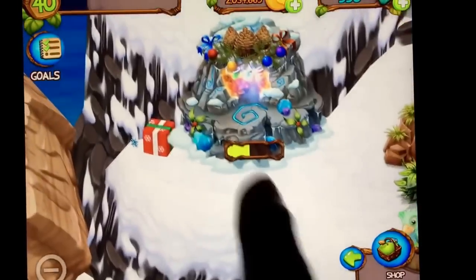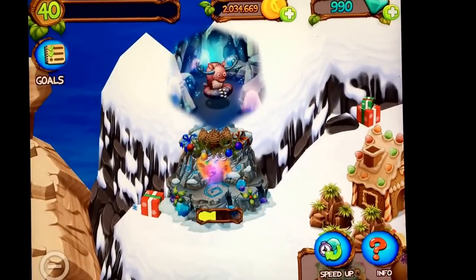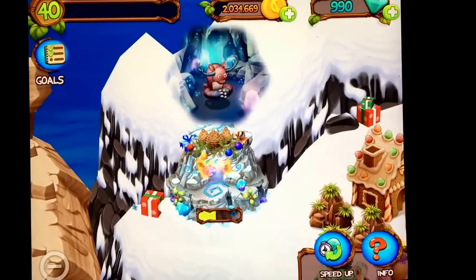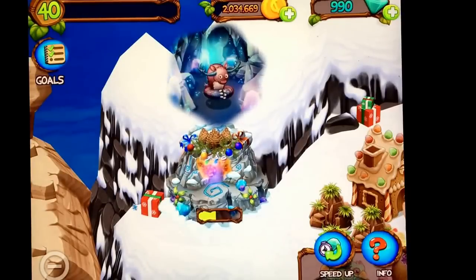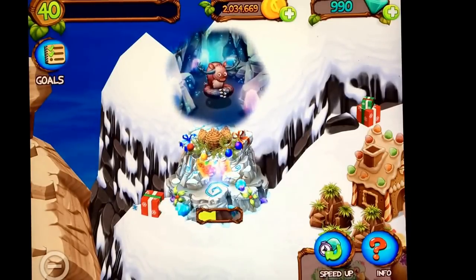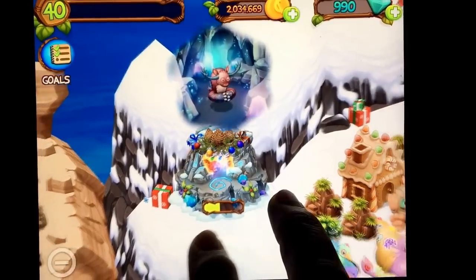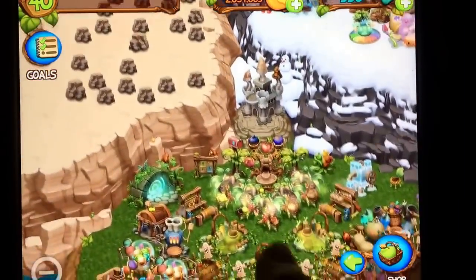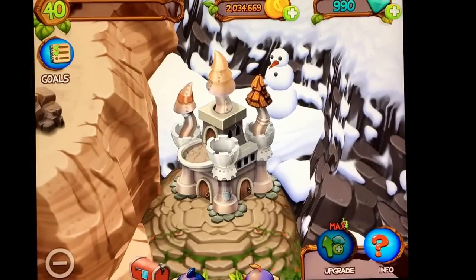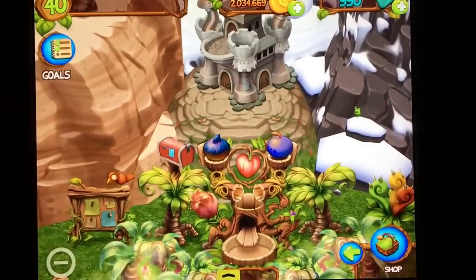Up here we have the Wondermine. If you place a monster into the Wondermine, they come back with great treasures that you can't get any other way. There are items in the Wondermine — like copper, slime, and blue mushrooms — that's the only way you can get them. My castle is upgraded to the max; I don't have the opportunity for an upgrade right now. Hopefully they'll give us another upgrade so we can add more monsters to our island.